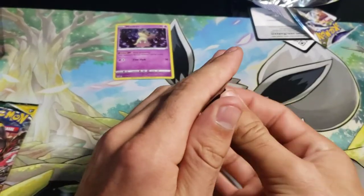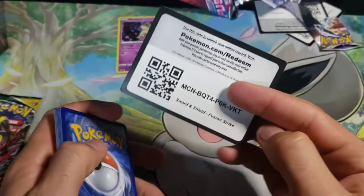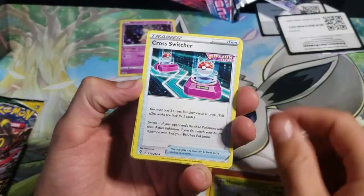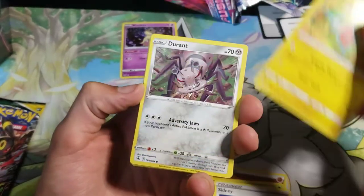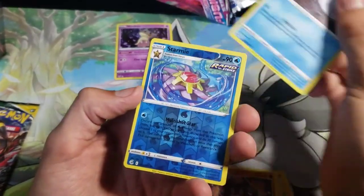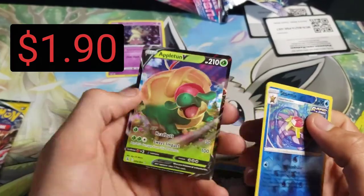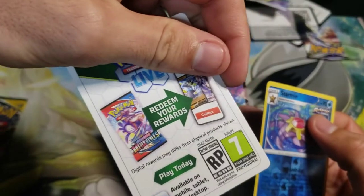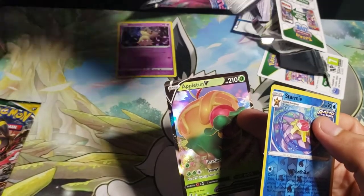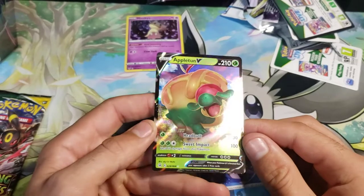Jump right into the second pack here. Those code cards are backwards, so that's not a good sign, but you never know — always could be an error or something. We got a Metapod, Cross Switcher, Sidney, Rotom, Durant, Jigglypuff, Onix, Snom, Reverse Starmie — I actually like that one a lot. Oh guys, check that out — Appletun V! I definitely thought that was going to be a white code card for sure. Maybe they reprinted them. Appletun V, very nice.